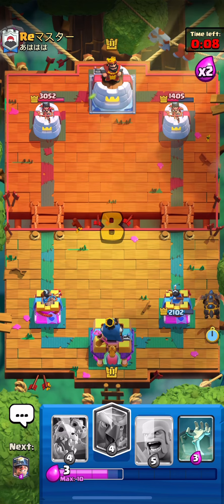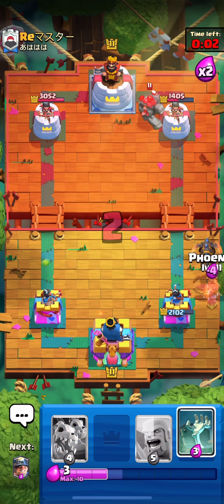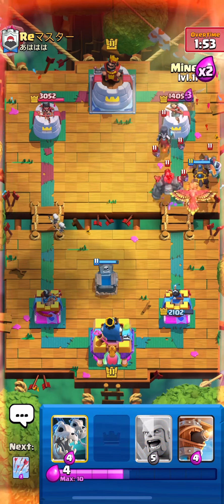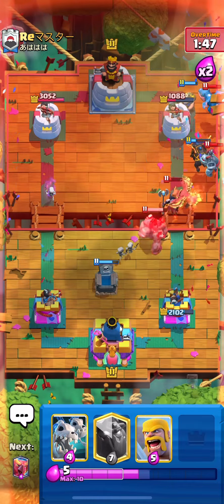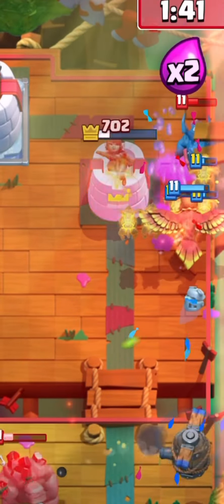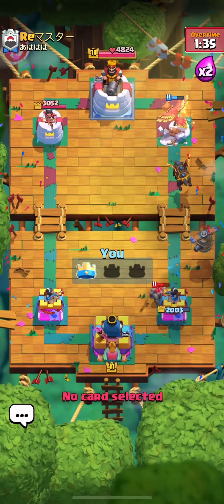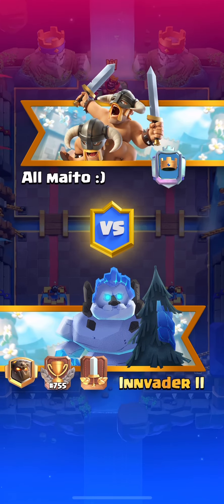We've definitely got the elixir advantage. Tombstone coming in, miner on the tower, arrows on the night witch — we hit the second round of bats, that's clutch. Flying machine as well. He decided to tornado my phoenix into the tower — OK, well, thank you! Let's get into another game.